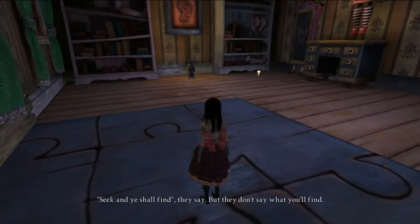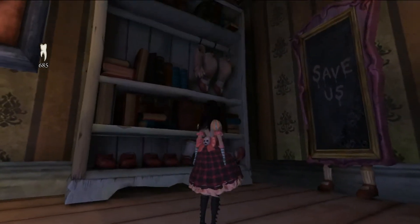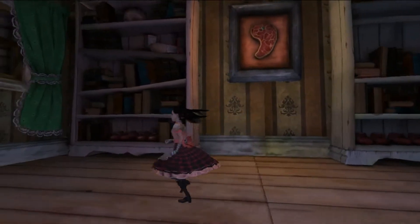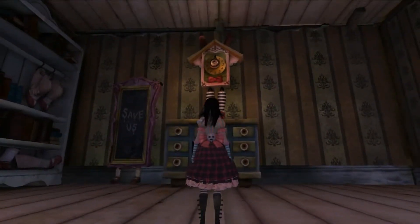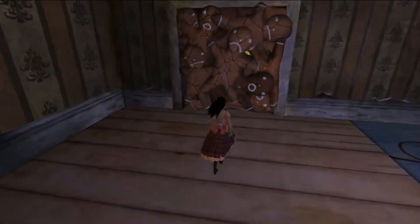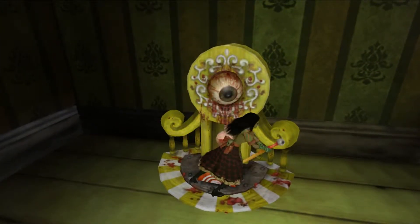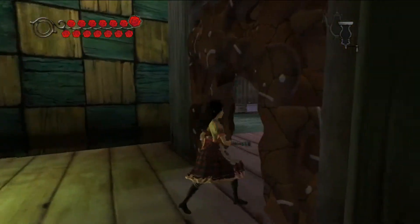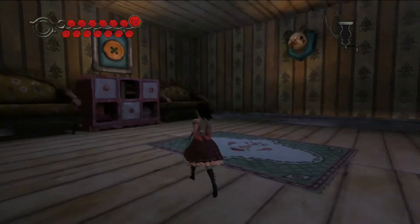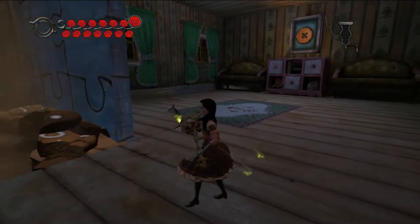Cat. Seek and you shall find, they say — but they don't say what you'll find. Hearts. Legs. Shoes and an arm. That is just a piece of meat nailed to the thing. Oh, it has a head up there. Lovely. Save us. Creepy mask. Ugh. Goodbye, gingerbread man. Come through the hole, you silly girl. More dead gingerbread man.